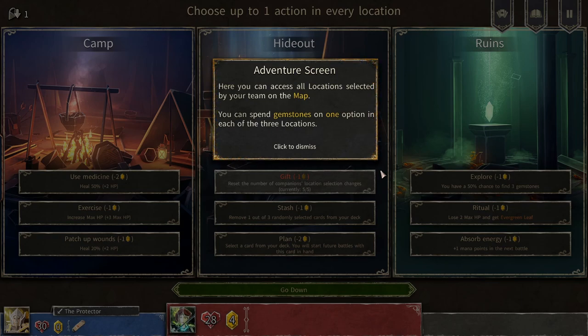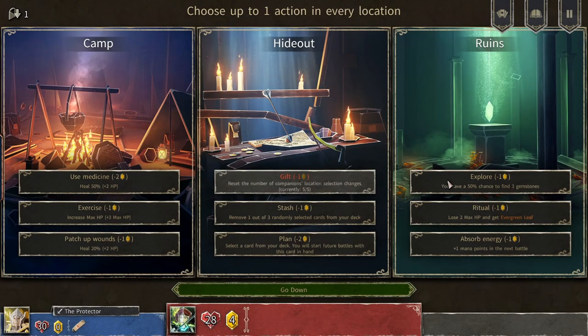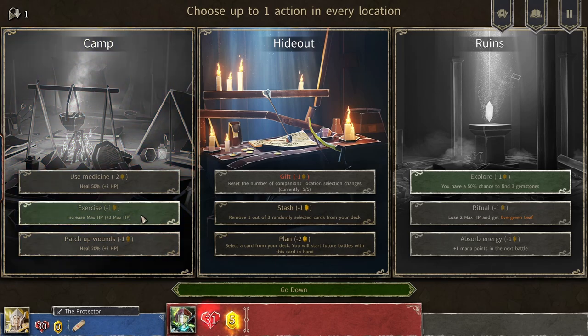Here you can access all locations selected by your team on the map. You can spend gemstones on one option in each of three locations. I can try exploring here — it worked. We have six gems now. I think I would like to exercise so we have more health. We have 5 over 5, and I don't need to use the hideout so we can continue.